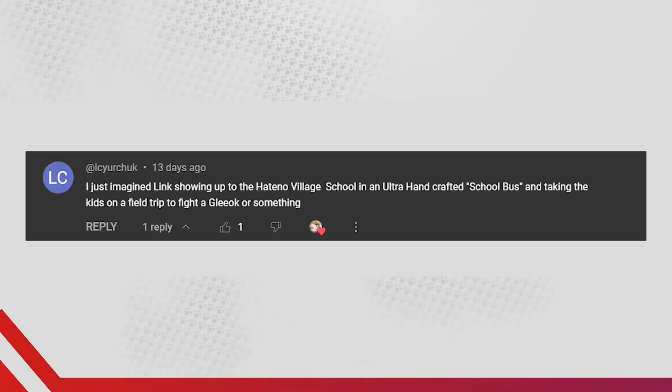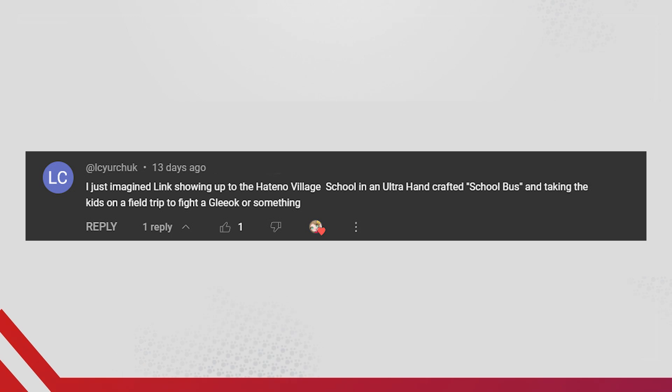Ganon must be very, very patient, to put up with waiting for Link to finish all of his nonsense. But next time, he must go down. It's time to jump and share a comment for the day. Our comment today is by Elsie Urchuk: 'I just imagine Link showing up to the Hotano village school in an ultra handcrafted school bus and taking the kids on a field trip to fight a Glioc or something.' Link would either be the best teacher or the worst teacher — there is no in-between. He'd either teach them the fundamentals of self-defense and survival skills, like you can eat this, you can't eat this, and the history of things that happened a hundred years ago. Or, hey kids, here's how to craft an autonomous murder robot — you need a magical hand for this, but isn't it cool?